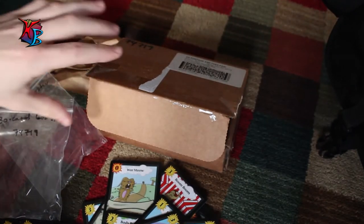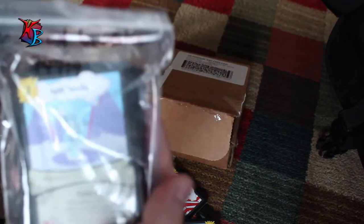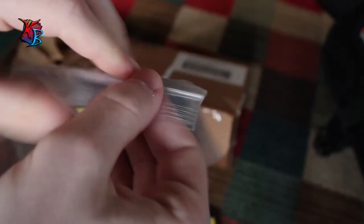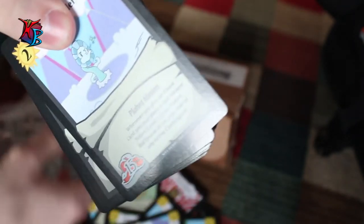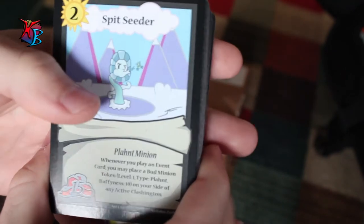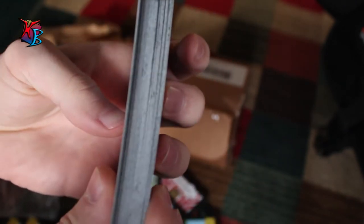Alrighty, so now we're going to go on to our final opening, which is the 40 cards. I'm happy that we already got a VIP but I'm obviously hoping that we get more. So altogether with all three packs together I'm going to have a total of 90 cards, which is great because that's good enough to make two decks or just customize however I wish. Starting off with the 40 cards — as you can see, the heftiest.